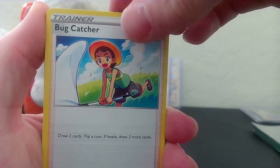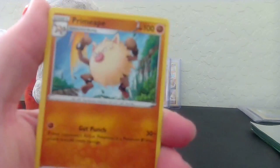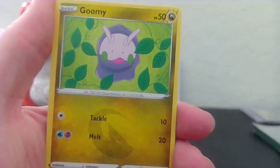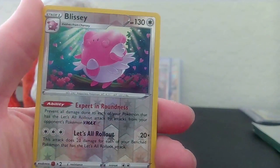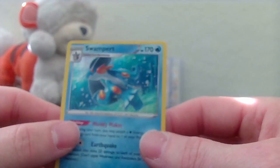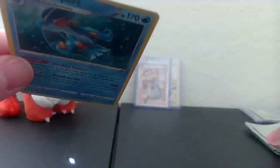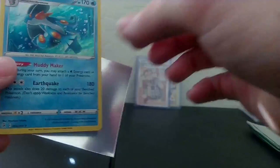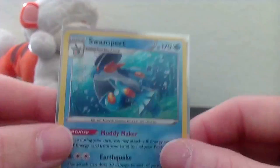Then we got a Bug Catcher - I kinda like the color scheme on that, it's nice. So we got a Simisage, a Primeape, Arrokuda, Grookey, Pansear, Croagunk, Mankey, a reverse Blissey, and a holo Swampert. Now Swampert is part of my favorite line - I love love love love the Mudkip line, easily one of my favorite Pokemon. And man, this holo is beautiful. I love that card, beautiful card.